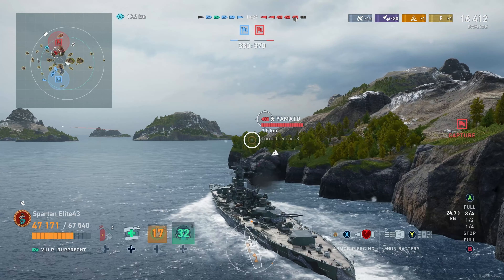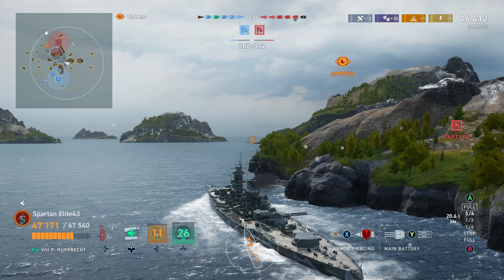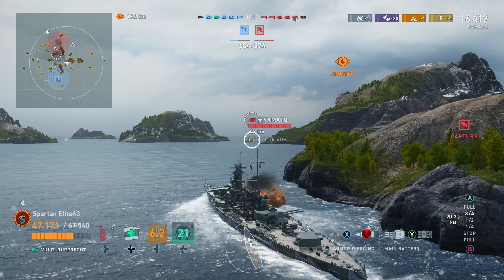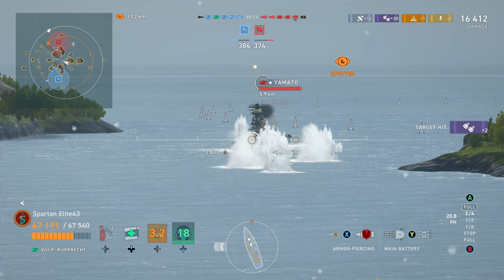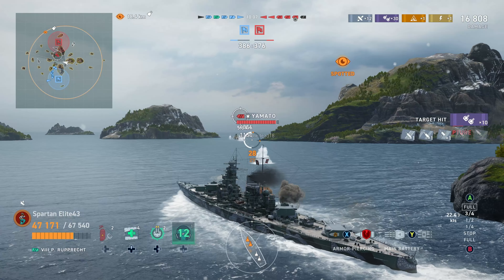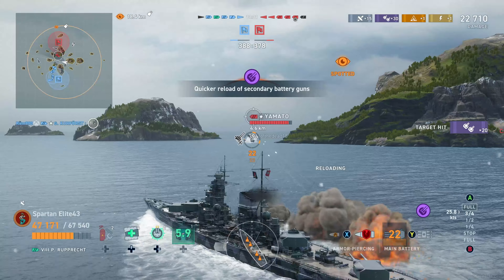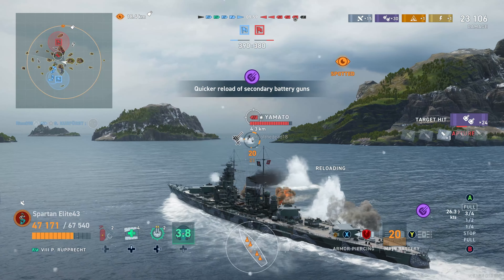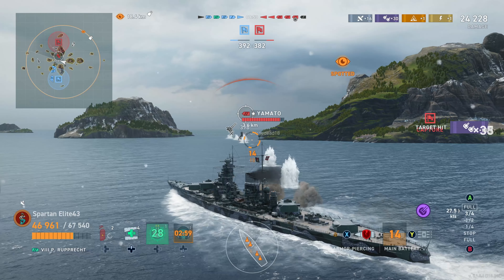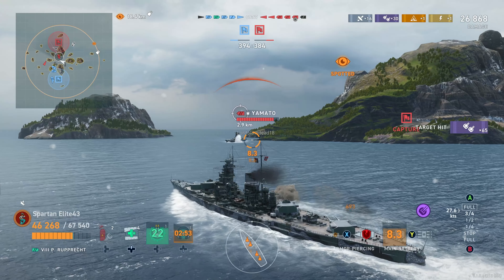Now if you're in the Yamato and you see a Ruprecht at seven and a half kilometers getting lit up, the last thing you want. Initially I was hesitant — I didn't want to rush out because I know the Ruprecht is there, and I was hoping this Yamato would give us a broadside, but he turns bow into us. So here you can see I go for the guns. I angle, make sure he shoots the belt, and you see he does no damage. Open the angle — don't let him shoot straight through the bow even though Ruprecht has an icebreaker bow.